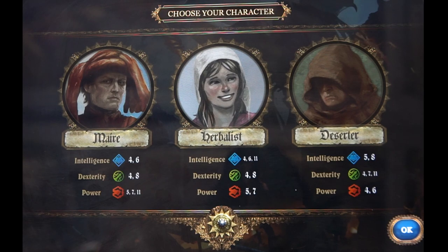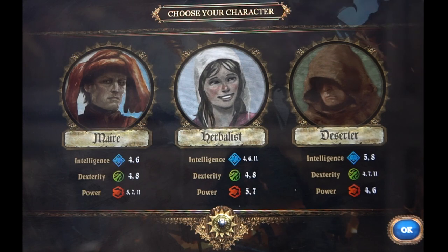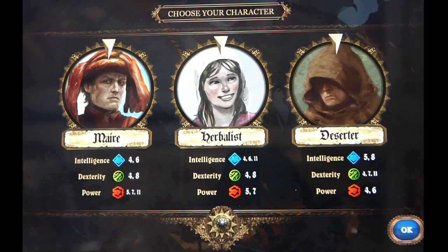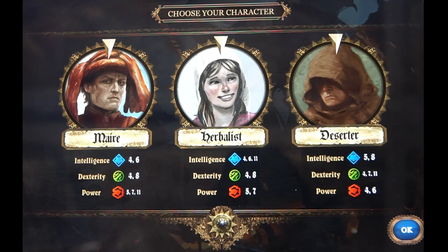Here is the app for the game. There is a story prior to this but to avoid spoilers I'm not going to show that. Instead, here's the character select screen where you can select the Mayor, the Herbalist, or the Deserter. You can play one, two, or three players by simply tapping on these characters. The app also shows their specific stats: intelligence, dexterity, and power. For instance, the Deserter has five and eight intelligence, four, seven, and eleven dexterity, and four and six power.